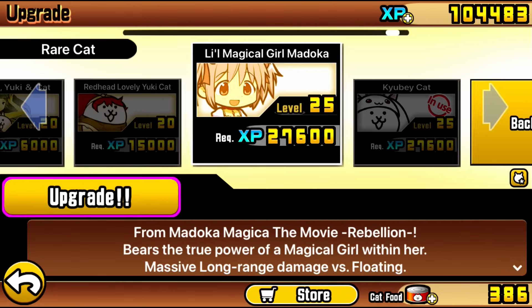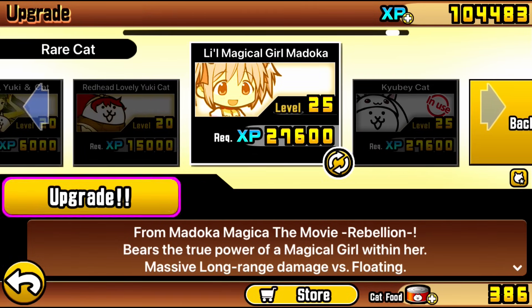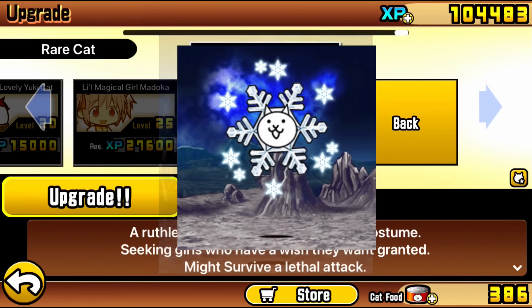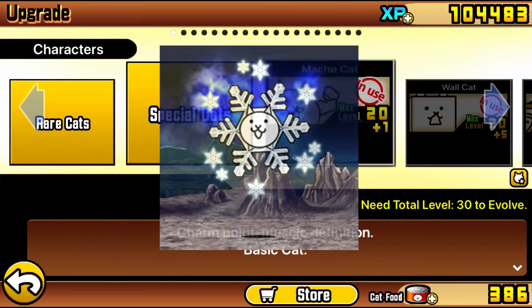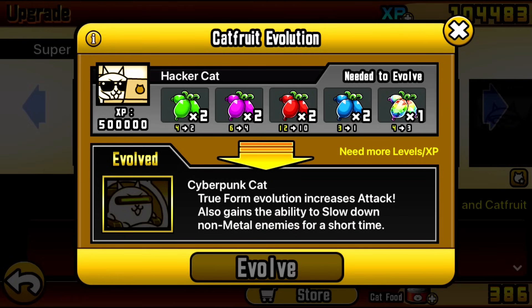If you chose the path of Into the Future, the cats I would recommend are Catalyte or Rover Cat. Chill Cat is a very solid unit with pretty high DPS. Other than that, the standout rare key gacha units are just Cameraman, Sanzo, Cyborg, and you could throw in Thaumaturge and Elemental Duelists in there as well, but they're not as important as the ones mentioned previously.